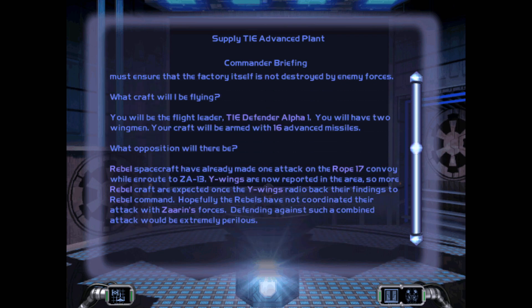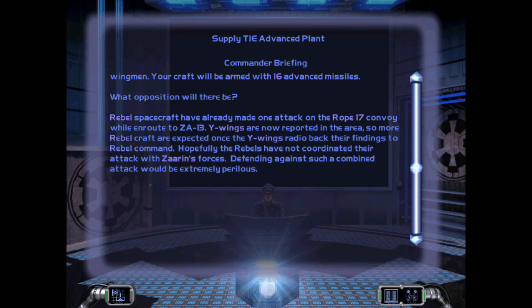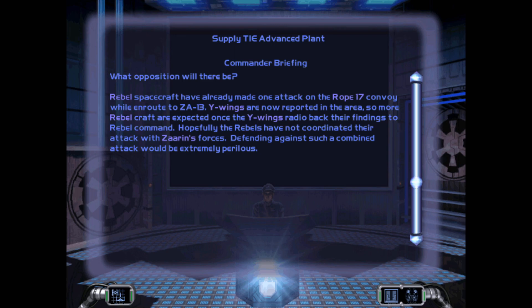You will be the flight leader, TIE Defender Alpha One. You will have two wingmen. Your craft will be armed with 16 advanced missiles. Rebel spacecraft have already made one attack on the Rope 17 convoy while en route to ZA13. Y-wings are now reported in the area, so more rebel craft are expected once the Y-wings radio back their findings to rebel command. Hopefully the rebels have not coordinated their attack with Zarin's forces. Defending against such a combined attack would be extremely perilous.